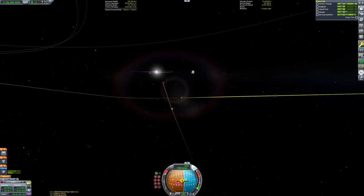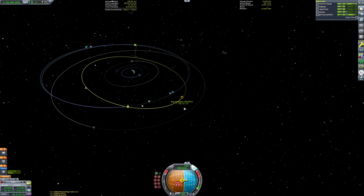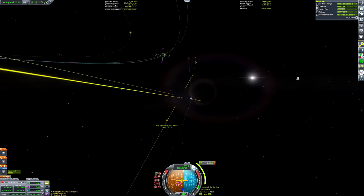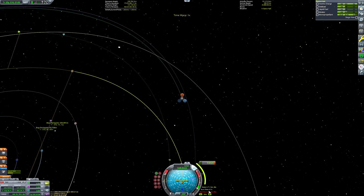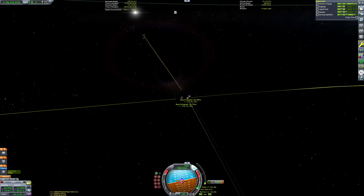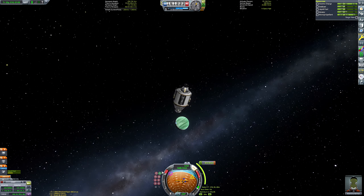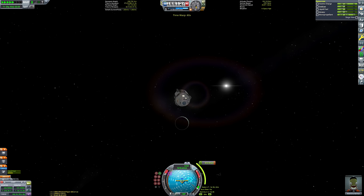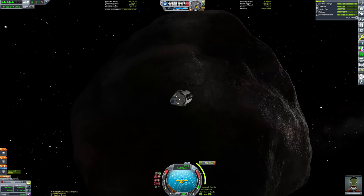There is our Bop encounter. It's going to take a fair chunk of fuel to circularize at Bop, because Bop is at a slightly tilted orbit around Jool. When it comes to doing our Bop circularization, we're going to have to overcome that difference in inclination around Jool. So it's actually going to be fairly expensive considering Bop's relatively low gravity — it's going to be over 400 meters per second to circularize at Bop. This is not going to be an issue because I've been fairly frugal with our fuel expenditure — we've still got 1,300 meters per second remaining. So easily enough to perform our 412.9 meter per second circularization around Bop.